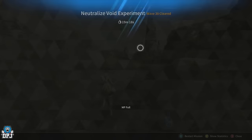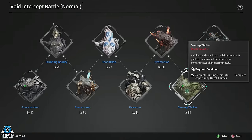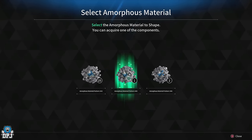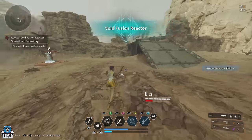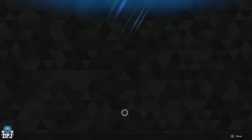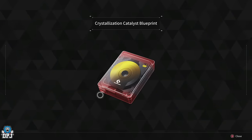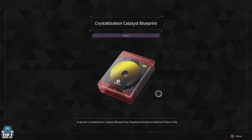If you have amorphous pattern material 45s, you can use them on a normal mode Swamp Walker void intercept boss for a 15% chance of getting the crystallization catalyst blueprint. Once you have enough void shards, start up the void fusion reactors. This method is in my opinion the quickest and easiest way to get those crystallization catalyst blueprints — I've gotten more than ever doing it this way.